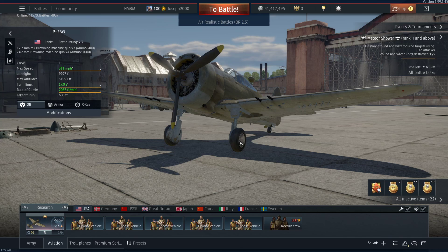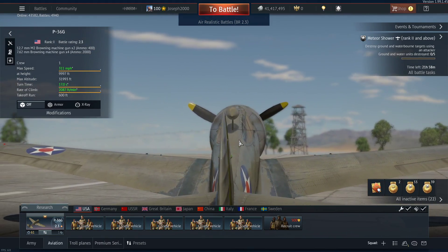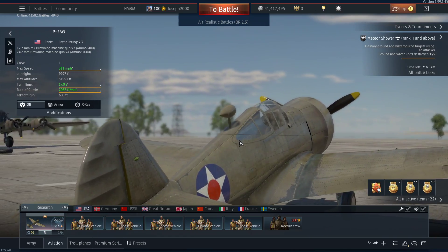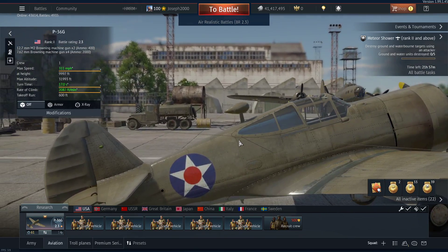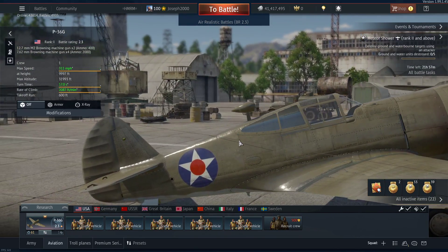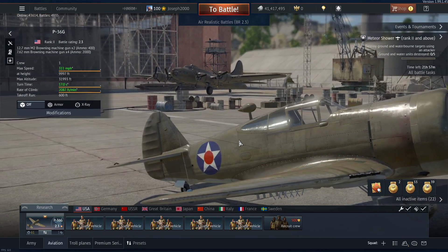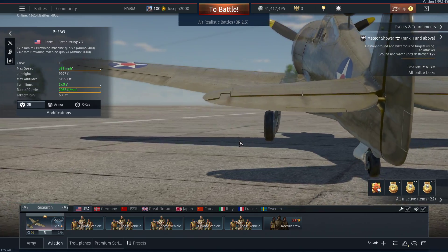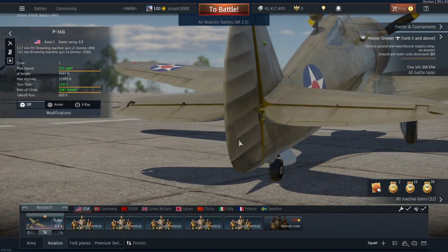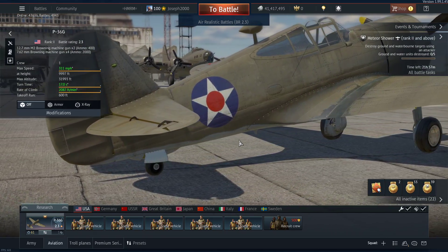The P36G is not much different from its previous model, the C. All it does is add two 7.62 machine guns to the wings and replaces one of the 7.62 machine guns in the engine cowling with another .50 cal, which is always nice. At BR 2.3 we're going to see some tough competition, but this aircraft is more than capable — good performance, good climb, good turn. However, against Japanese aircraft we won't stand a chance in a turn, so we'll be doing the usual boom and zoom.